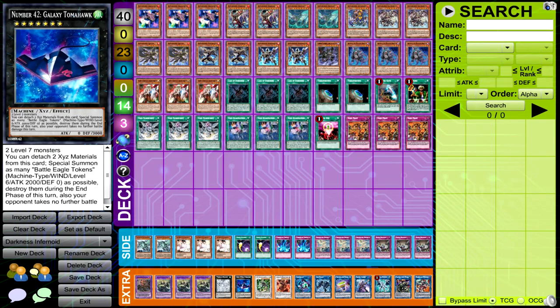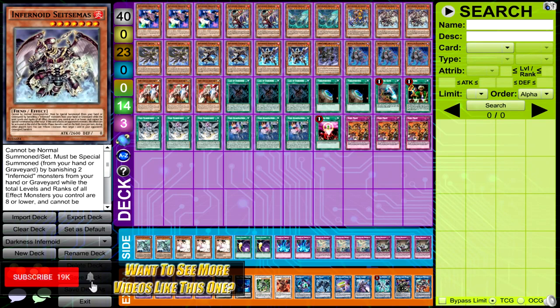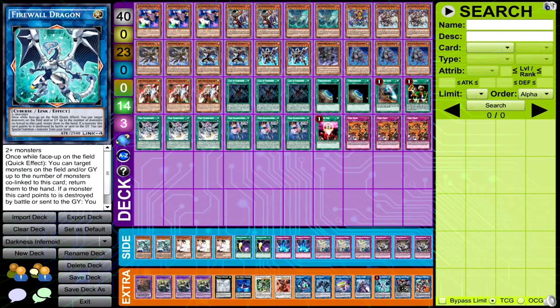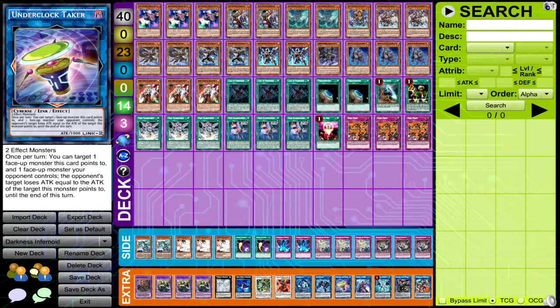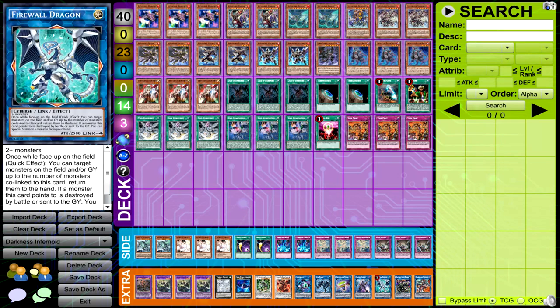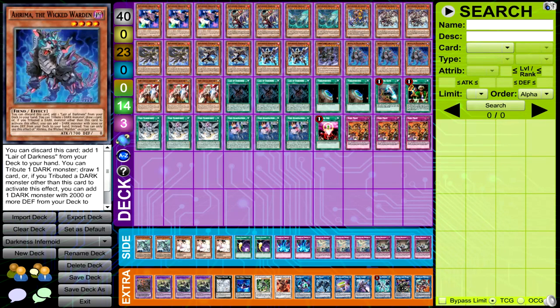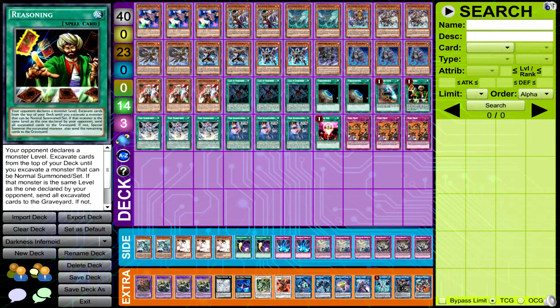I put in a Galaxy Tomahawk, because sometimes summoning two Seismuses does come up. It doesn't come up nearly as often as you'd think it would, but when that does happen, you have a host of different plays you can do with these Link Monsters. The most common thing I end up doing though is usually Underclock Taker into Firewall Dragon - like just minor things like that. But overall, just changed some ratios around, gave the deck another powerful starter in the form of Reasoning.